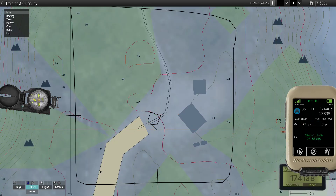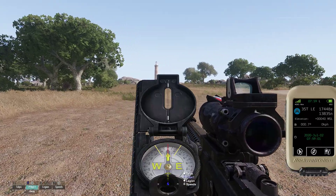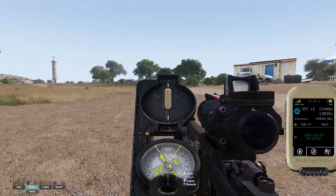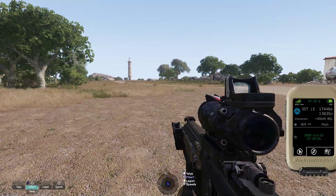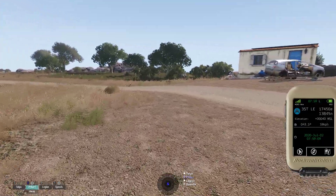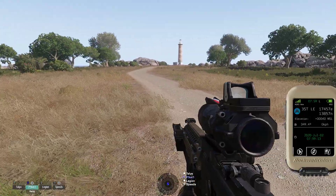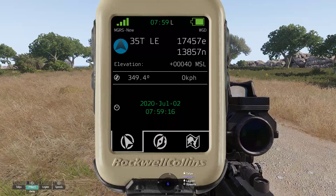Here you can also see the bearing you are facing — it's the same as the compass, just a bit more accurate. You can also see the speed at which you are moving on the right side, and you can see the time of day. So that's the first screen.